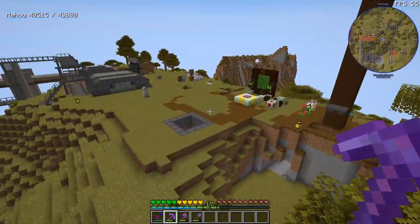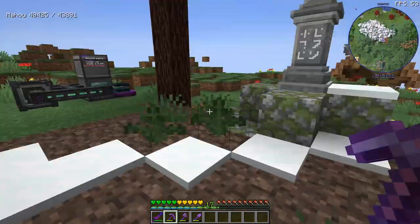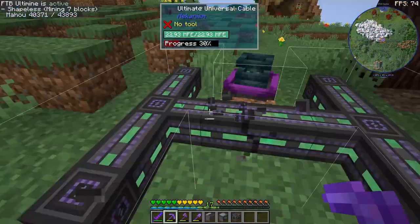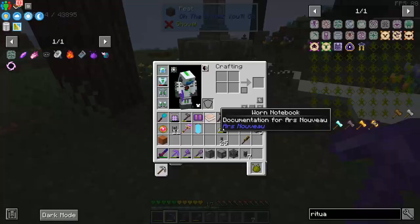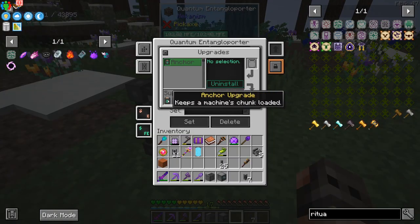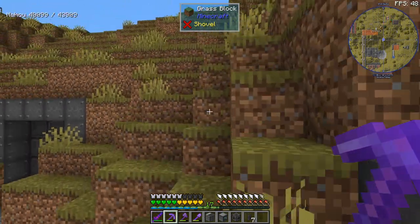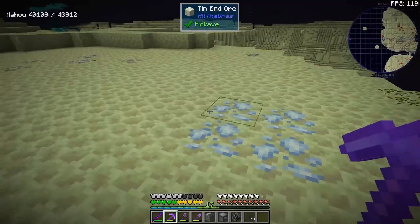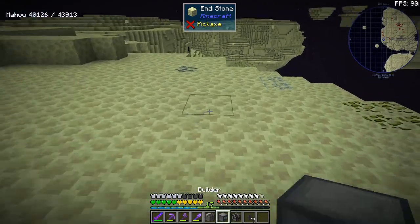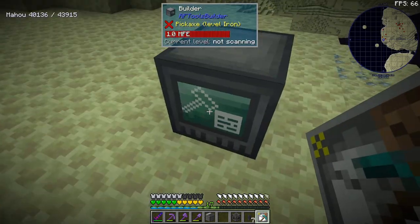Just before we wrap up today's episode, there is one more thing to do. This quarry over here never works — we have a chunk loading issue. I have a chunk loader barge, the quantum entangler porter has an anchor upgrade, and FTB Utilities has had this chunk loaded for the past week. So here's what we're going to do: we're going to the End to try to obtain Obtainium. The quantum armor gives me an elytra and that's not really what I want. I don't think it really matters — this should be fine.